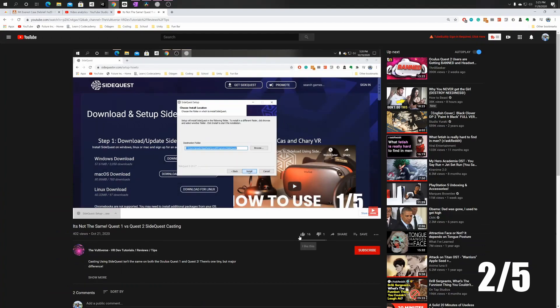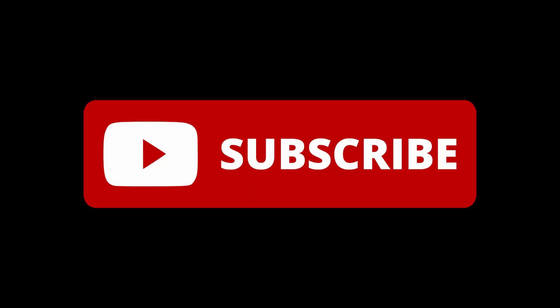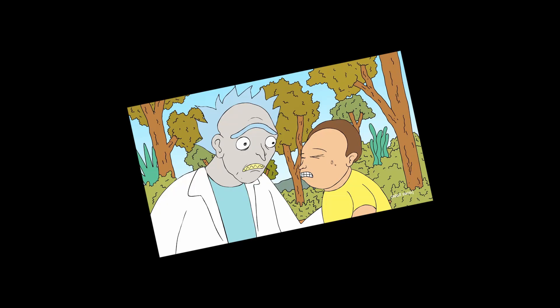All right, the next step is really important. Make sure to hit the Like button and the Subscribe button. You'll encounter some errors if you don't. Okay, not really. But just click it. It'll save your life. Memes.